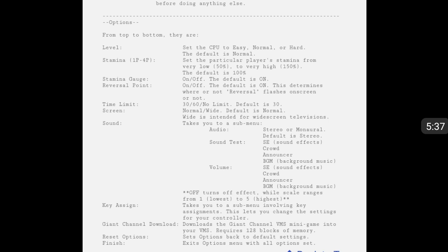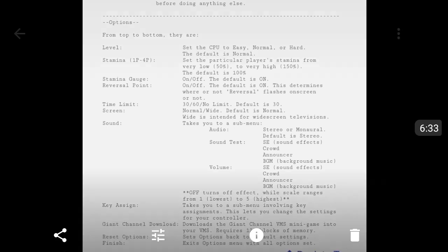These are the game options. We're going to be using the hard difficulty level, and stamina will be varied throughout the competition as described. The stamina gauge is turned on, so you'll see the stamina bar at the top of the screen during matches. The reversal flash indicator will also be kept on. We'll have it on normal screen instead of widescreen. Sound will be on stereo, which works fine — mono only really matters for the N64 games.